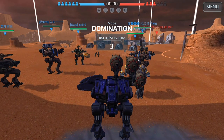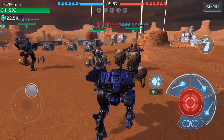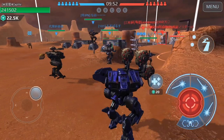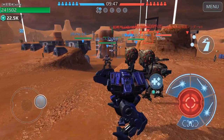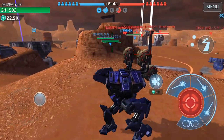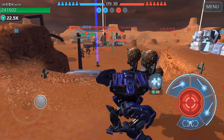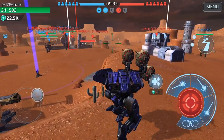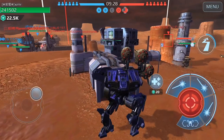In Domination, the game pace is a little slower, but that doesn't make it easier — you need to know what your teammates are running and what enemies are running. As many of you know, in Domination you can only spawn at one point, meaning you have to walk all the way to wherever the beacon is. So your first-pick coordination with your teammates is going to determine which team first holds certain beacons.